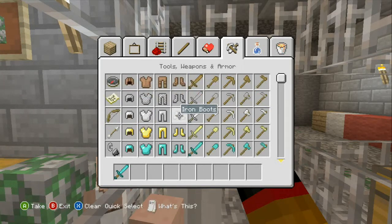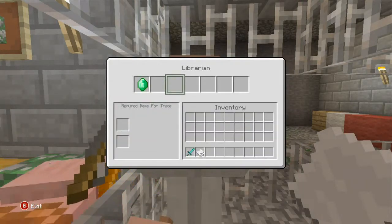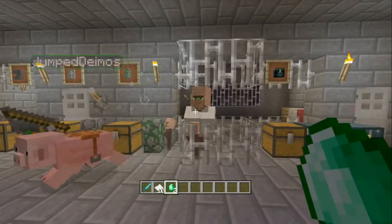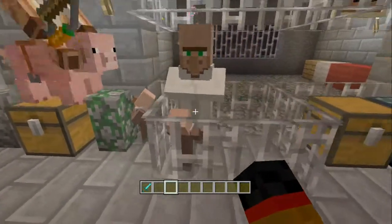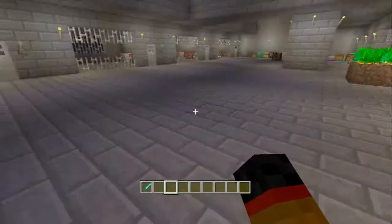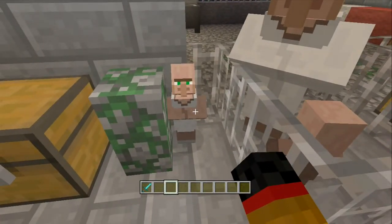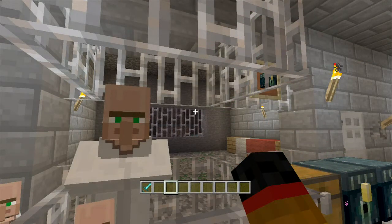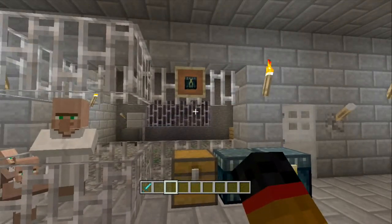So this villager wants 27 paper. You just need to have the items in your inventory and it's easy to trade. When I spawned him in I accidentally double-clicked and put a load of baby villagers out — look how adorable they are with their tiny little aprons. You'll be able to hear them making noises since I'm putting the volume reasonably high.